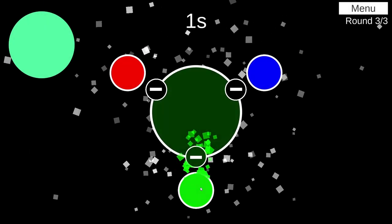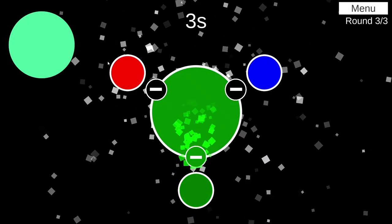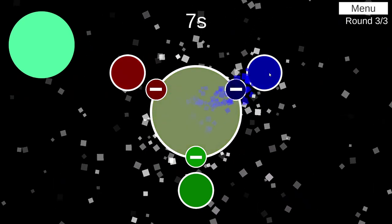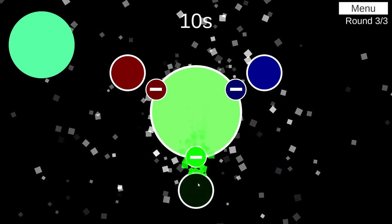This is Color Absorber. You absorb different amounts of red, green and blue to make the target color. Remember when playing the game that white is the presence of all color and black is the absence.